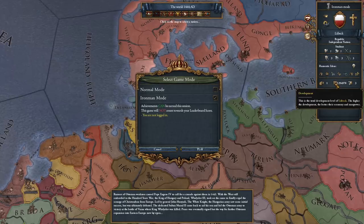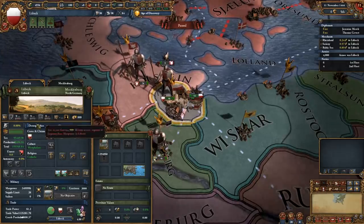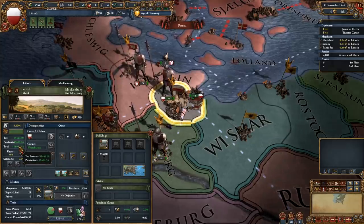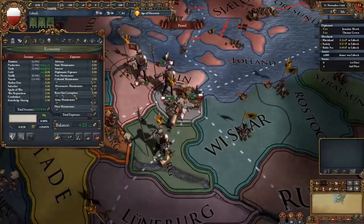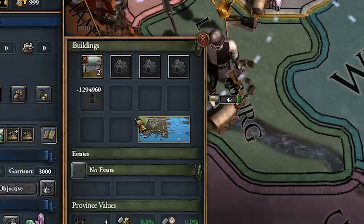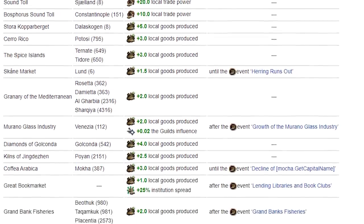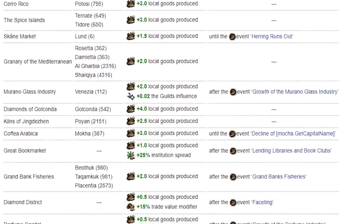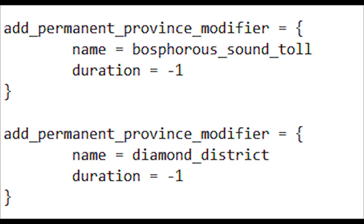Simply add a couple of zeros to the end of the production, manpower, and tax modifiers and you'll be unstoppable. Now we can see that Lubeck is an absolute monster — so much development that the game thinks it's actually negative, so pro tip: try to keep the development under a million. We're making over 200,000 ducats a month and have millions of manpower in reserve. We also upgraded the center of trade in this province to level 3, and gave the province permanent modifiers by adding lines from the EU4 wiki page for additional bonuses to trade power.